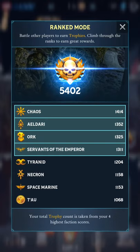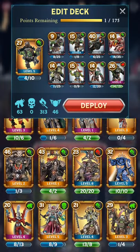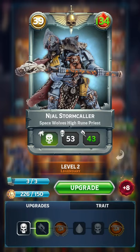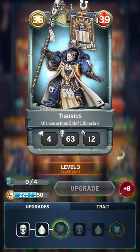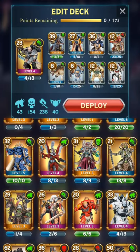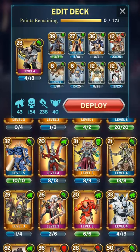My space marines have been reduced to 1153 trophies. They were around 2100-ish points. Let me show you my space marine deck. I have used Artemis. Three psykers — Niel and Tigris were both level 2, but thanks to RNG I received their last copies bringing them to level 3. Their power level has been quite increased; three really strong and capable psykers. Now my Terminator has its shield in tier 2. This was the deck.